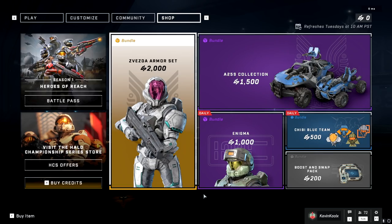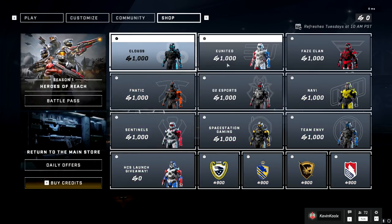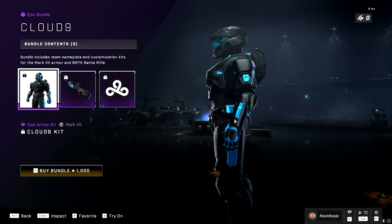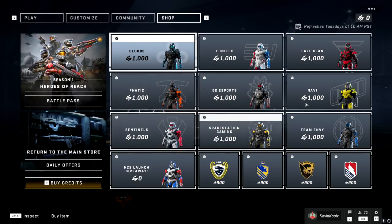Here's a look at the store. You've got the Zvezda armor sets, some coatings for your Warthogs and vehicles, and daily options like different emblems and helmets. There are also HCS coatings, which honestly look pretty sick. They do cost 1,000 in-game credits. For example, the Cloud Nine set gets you the skin, a battle rifle, and an emblem — and it looks really clean with a nice camo print. It also helps support HCS teams, which is great.